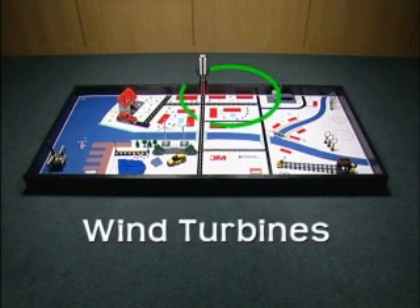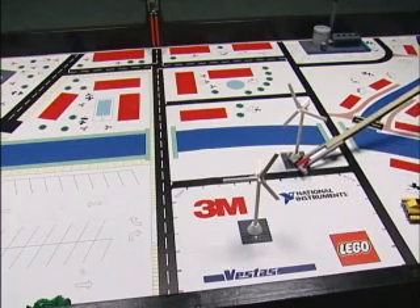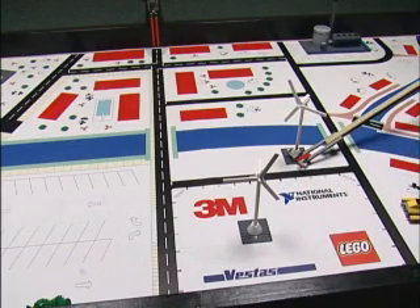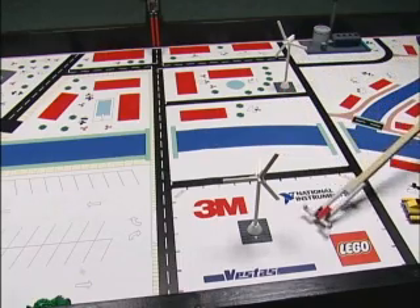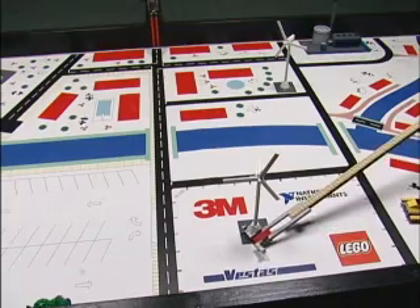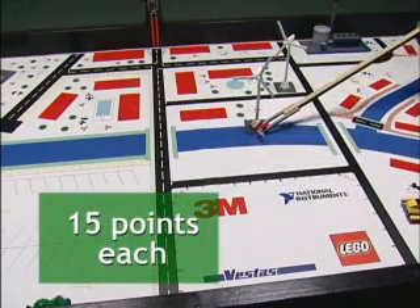Wind turbines mission: place wind turbines so they are touching any white area not directly outside base. The wind turbines must be upright. Scoring wind turbines are worth 15 points each.